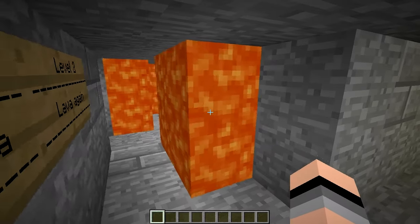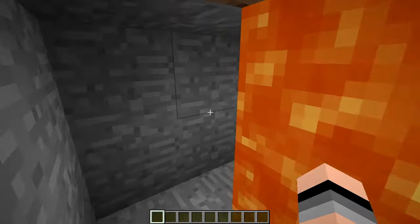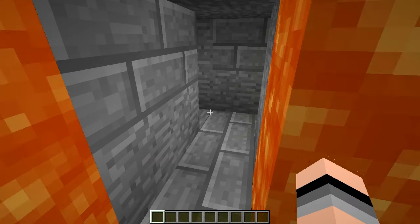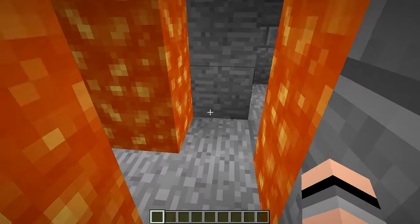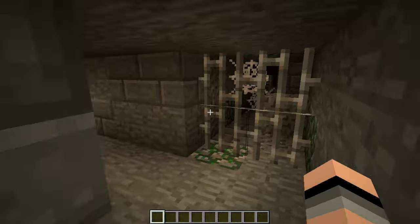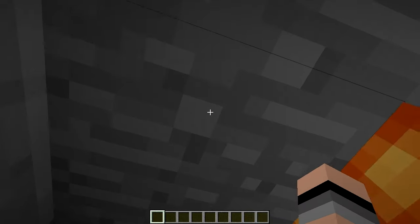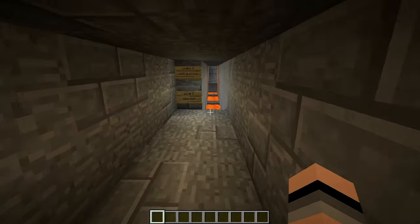Level two — lava again. So this is like a little maze sort of thing. Just stick to the left; that'll lead me around. It's blocked off, blocked off, so we have to take the central path. Let me check out the full area, because I don't know if this map has bonus chests or something that I need to collect.